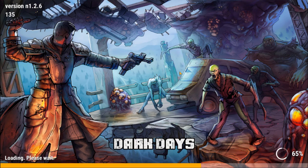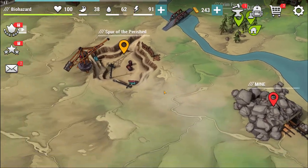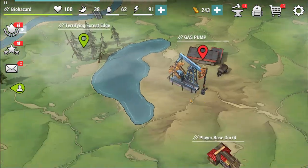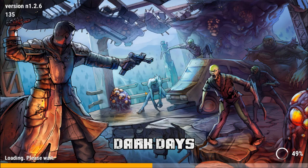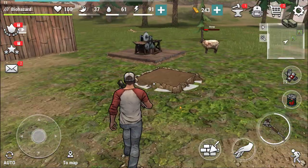The game is definitely pay-to-win, but you can actually do it without buying anything because you can get all that stuff. There's other places too: playerbase, gas pump, bunker — these green ones are probably worth checking. I should probably start trying to refine some of the metal. That should be creating corn. Some food — let me see if I can do this.